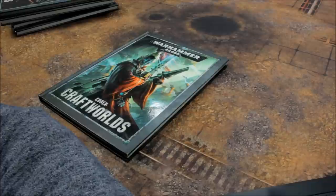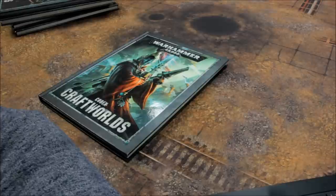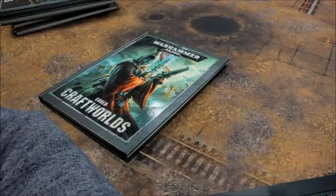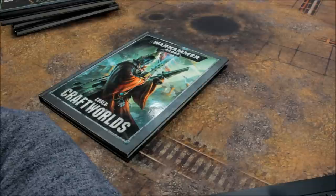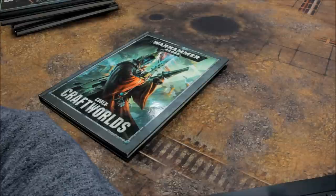Drukhari next. HQ: Archon 60, Haemonculus 75, Succubus 55. Named Characters: Drazhar 105 points, Lelith Hesperax 85, Urien Rakarth 95. Troops: Kabalite Warriors 9, Wyches 11. Fast Attack: Clawed Fiends 35, Hellions 15, Khymerae 12, Razorwing Flocks 14, Reavers 20, Scourges 15.